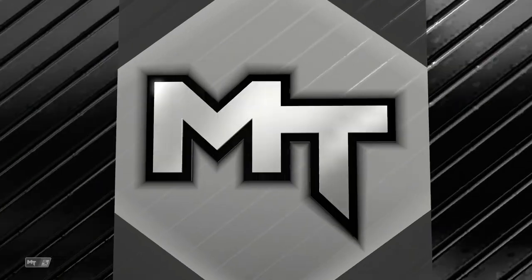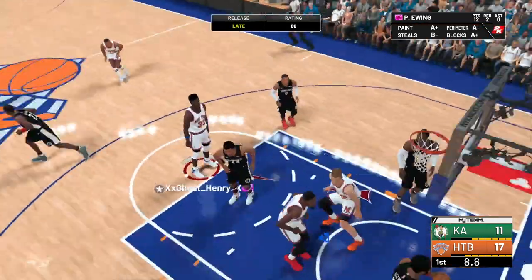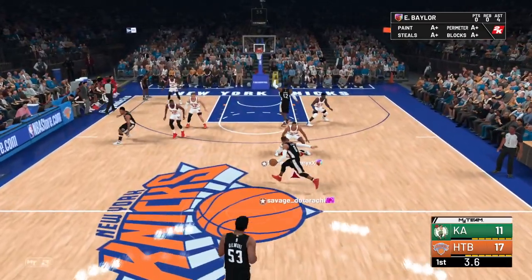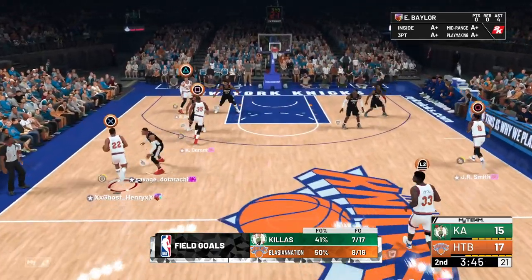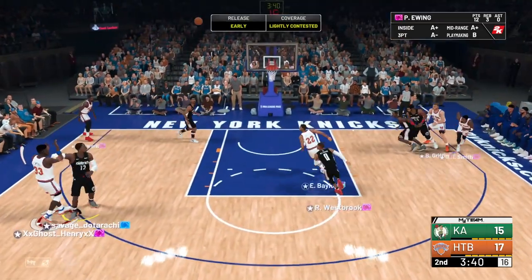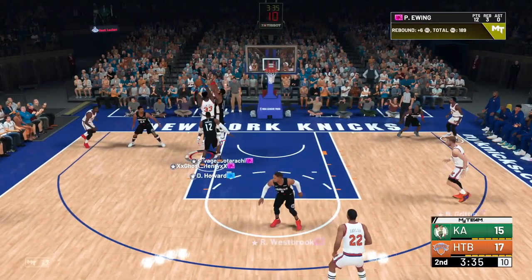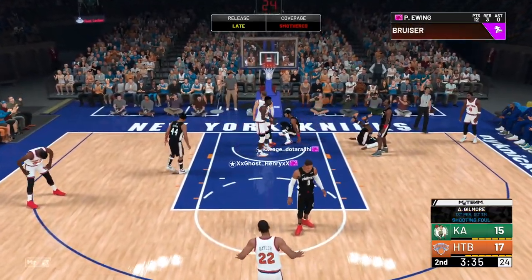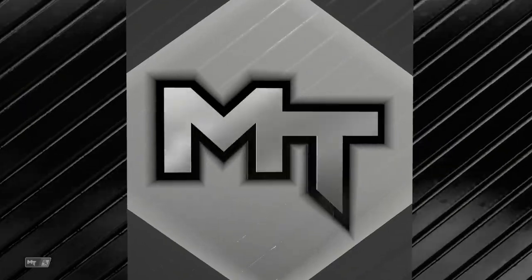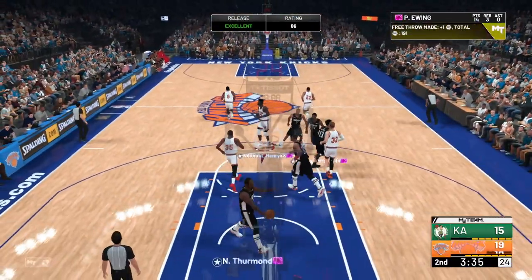Taking a look at this free throw — they actually fixed it, he's got a nice animation. I missed it because I had no idea what the animation was going to be, but I like that. Let's go into a pick and pop with Ewing. That's a slow jumper — pump fake, blow by, drawing a foul. We'll get our second chance at the free throw. Now that we know what that free throw looks like, this card is playing pretty good. I like how he's playing on defense and on the boards, and I like how he runs in transition.